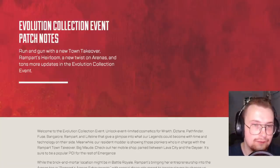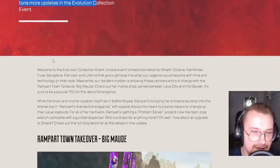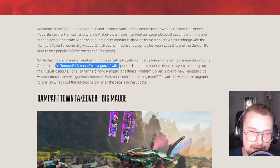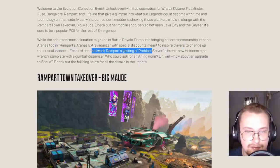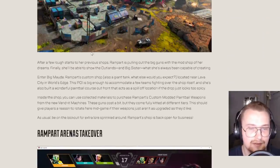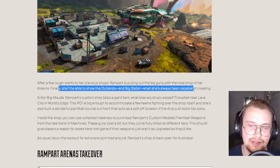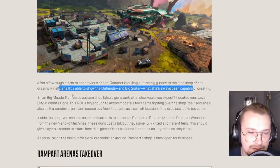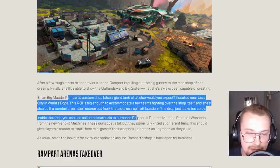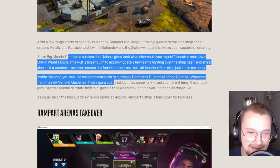Evolution Collection Event patch notes. Run and gun with a new town takeover, Rampart's heirloom, a new twist on arenas, and tons more updates. Rampart's bringing entrepreneurship to the arenas with Rampart's Arenas Extravaganza and special discounts. A brand new heirloom for Rampart with a gumball dispenser and an upgrade to Sheila — Big Maud. After a few rough starts for previous shops, Rampart is pulling out the big guns with the mod shop of her dreams. Finally she'll be able to show the outlands what she's been capable of creating.